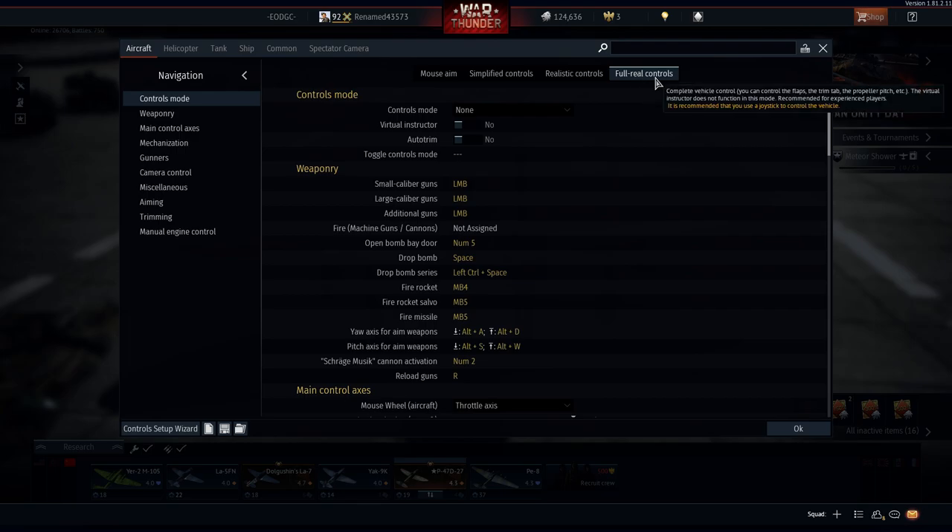So basically for air RB or realistic battles, I have it set to full real controls, but I go back to mouse aim after I do these following steps.